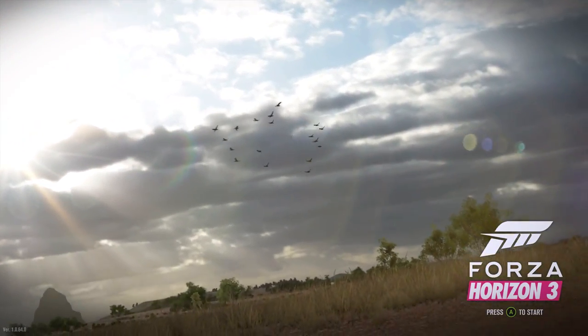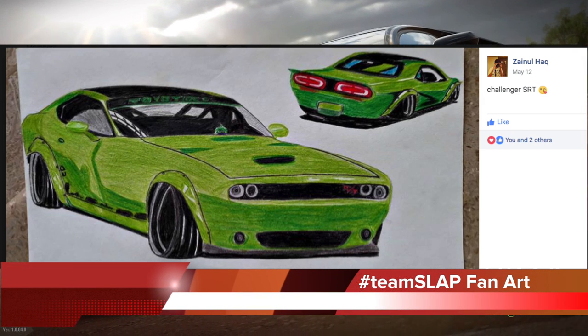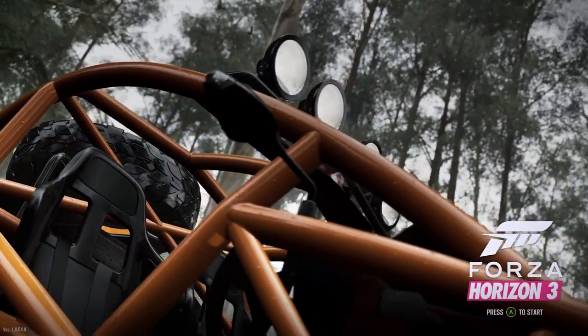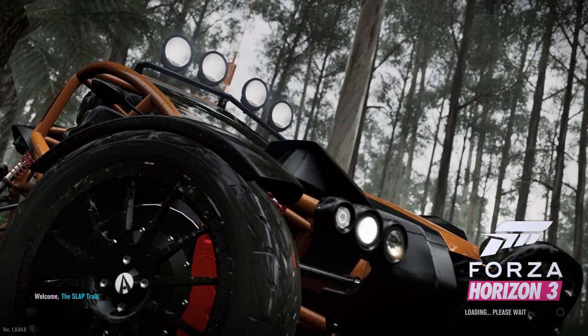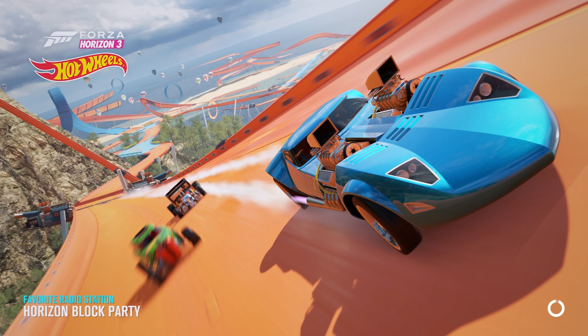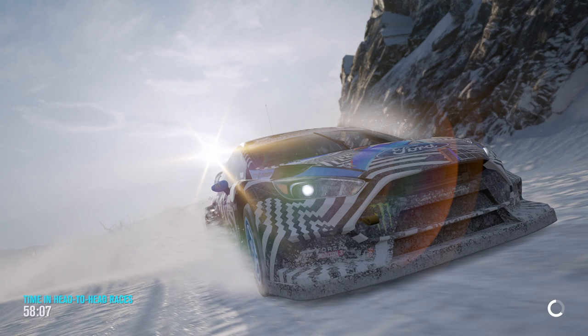What is going on everybody, Slap Train from the Slime Trade, welcome back to the channel. Forza Horizon 3 back with yet another Forza-Thon — pretty excited to win another Porsche. We're also going to check out the brand new barn find. Today we're trying to clear the board on the entire Forza-Thon on the Hot Wheels expansion using the Jeep Trailcat, which is technically a Hellcat stuffed into a Jeep with a bit of extra horsepower. If you want to keep seeing Forza Horizon 3 on the channel, don't forget to slap that like button.